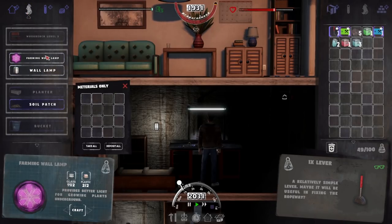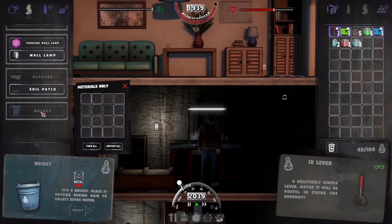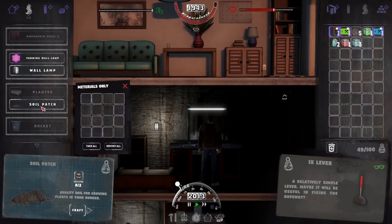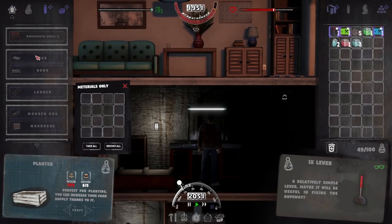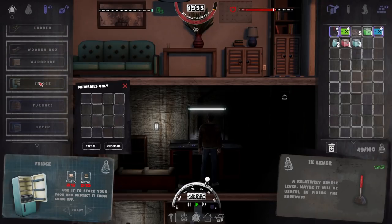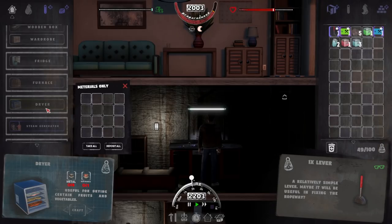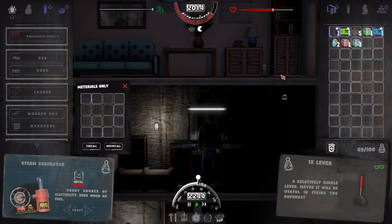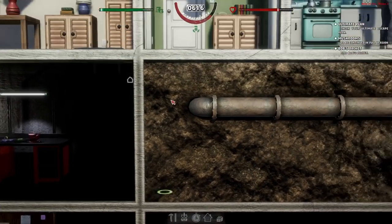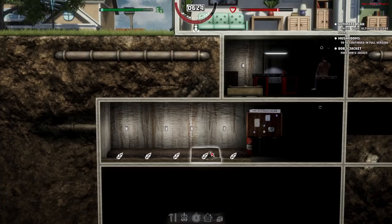Looking at the new crafting options: we could do a farming wall lamp, a bucket placed outside during rain to collect extra water — I like that — a planter to increase food supply, bunk beds, another fridge, a furnace, a front dryer useful for drying certain fruits, and a steam generator — great source of electricity. I want the steam generator because I can only do so many lights at this point.